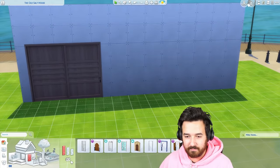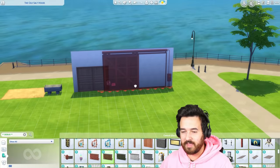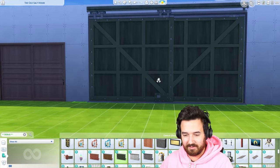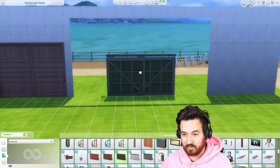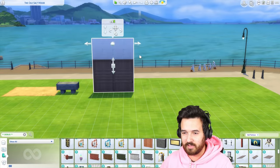What I was going to talk about was the Get Famous ones, which I think are actually in debug. These are epic — look at that. But that's probably too big. This looks very similar to the one in the pack, but I think we'll just go with the Snowy Escape one, because I think that works pretty well.